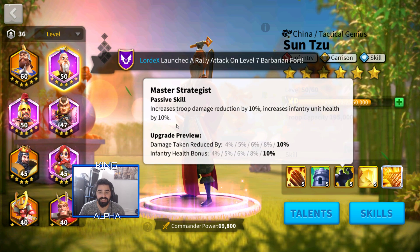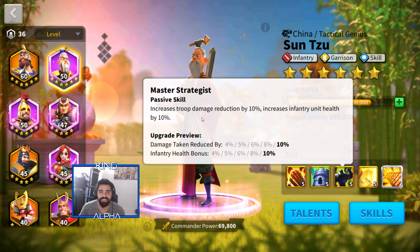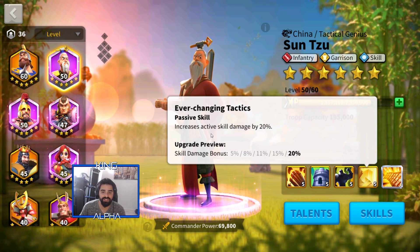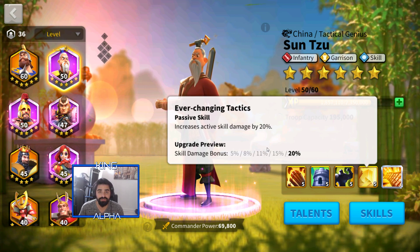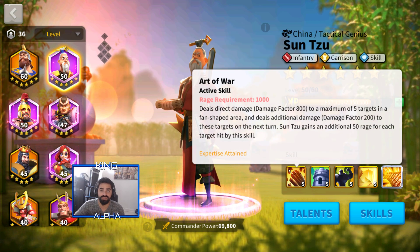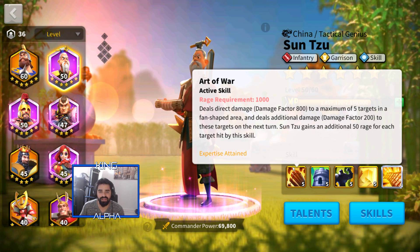He also gives increased troop damage reduction by 10% and increases infantry unit health by 10%. When you get these to level five, it's really great because infantry health is so important — the longer your infantry can tank and survive, the longer they last in a fight. His last skill increases active skill damage by 20% at level five, which is amazing because it boosts his main fan-shaped skill.